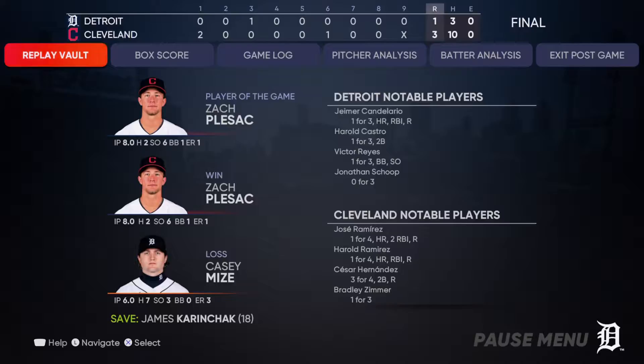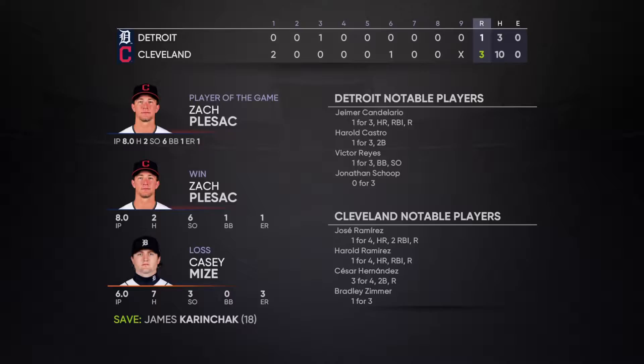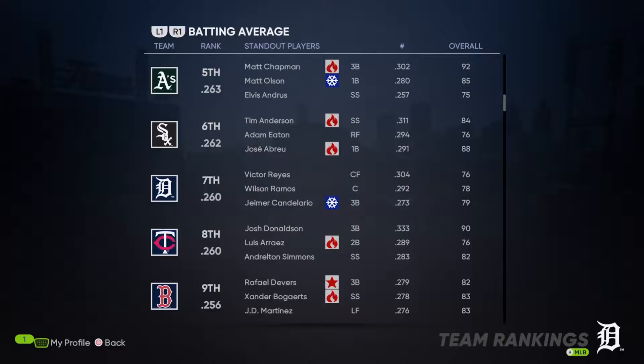Mize picks up the loss, but it's still a quality start — he pitched six innings, only giving up three runs. We'll take any positives we can for our young guys to build their confidence heading into later seasons.